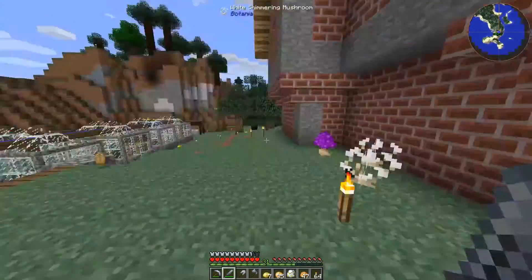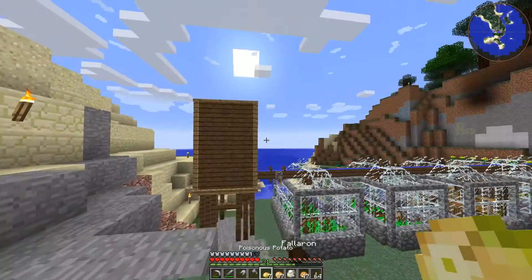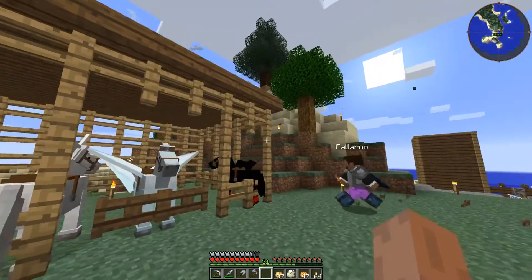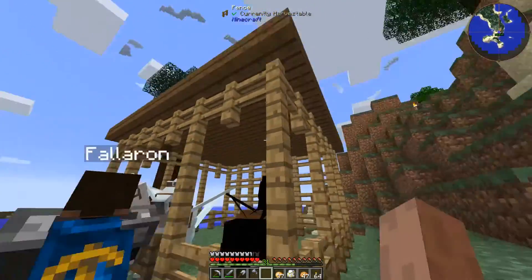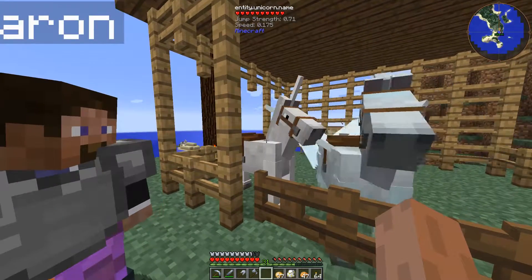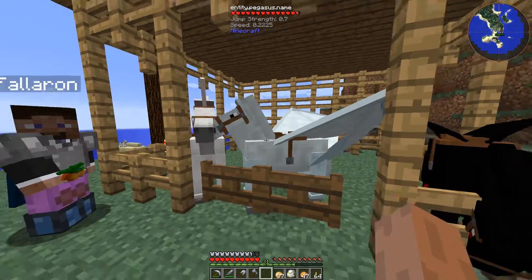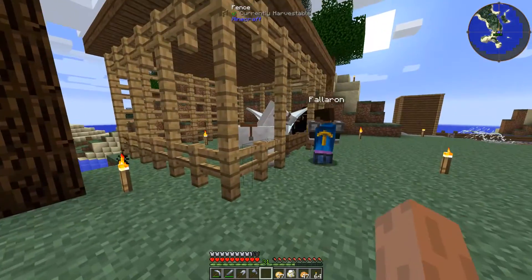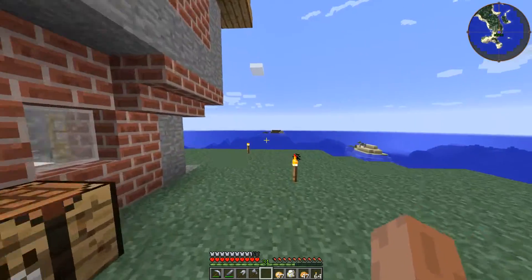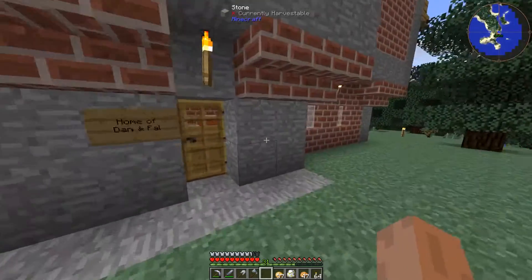One more thing — by the way, these are yours. Thank you. We should turn this off, it doesn't need to be sprinkled all that much. Don't want to waste all our water. I've also made this little stable — put some horses in there. And I turned off all the damaging modules on the horses because they were killing each other. Especially the Pegasus — entity Pegasus dot name — was killing everybody.